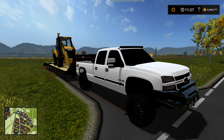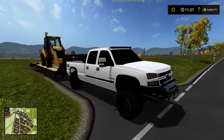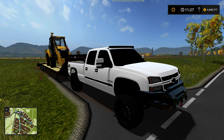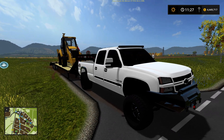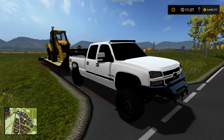Welcome to Farming Simulator 2017. Today we're back with a Chevy 2500 HD 6.6 Duramax. This truck has an interesting story behind it. I got the model for a 2500 HD — a 2006 — and I believe I was the first one to put one out. Then a ton of other people made their own versions. I got my hands on the model and made it into a truck, though it wasn't the greatest.